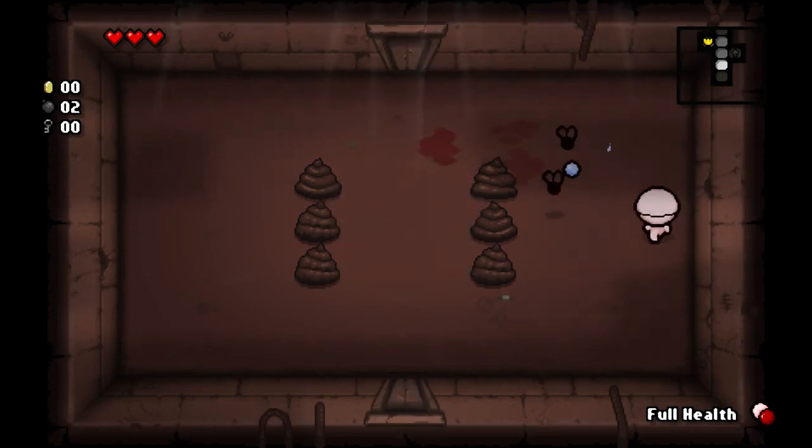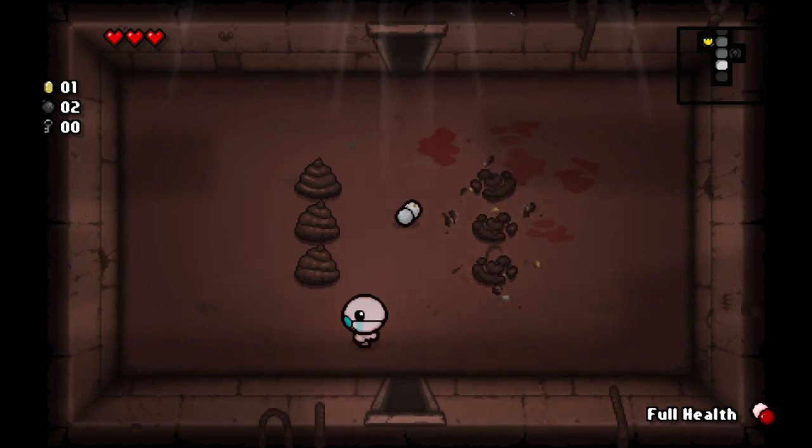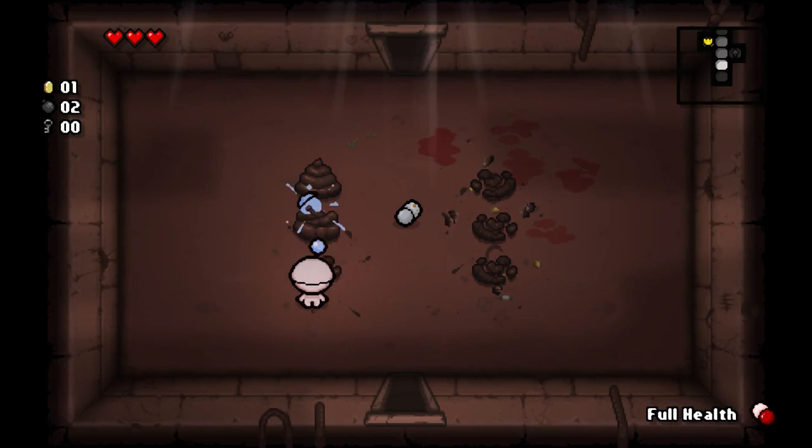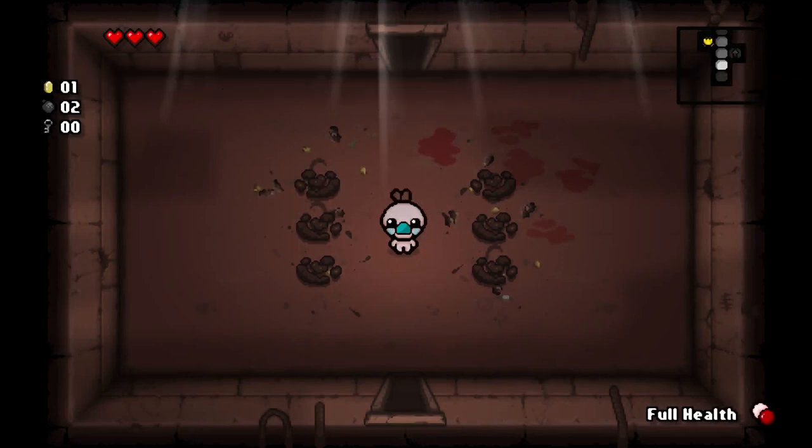Your primary goal while playing Binding of Isaac is to take as little damage as possible. You're probably going to take some when you start, but that's okay — just focus on taking as little as you can. You're going to get better over time, especially as you learn the patterns. Dealing damage will come naturally as you take less damage.